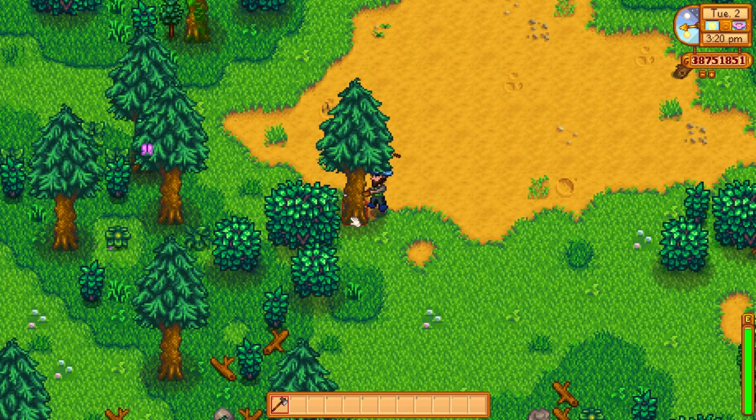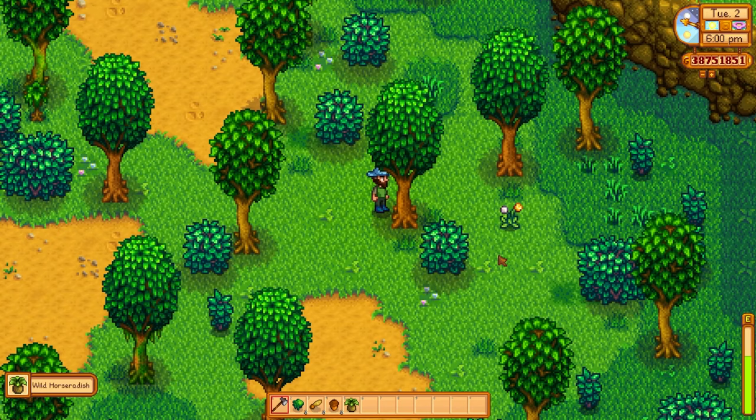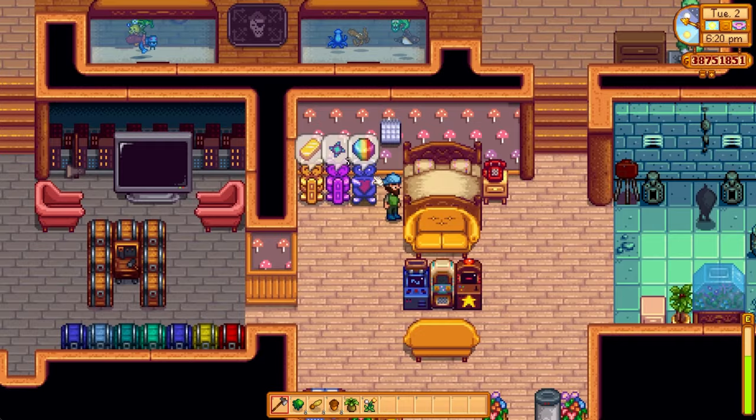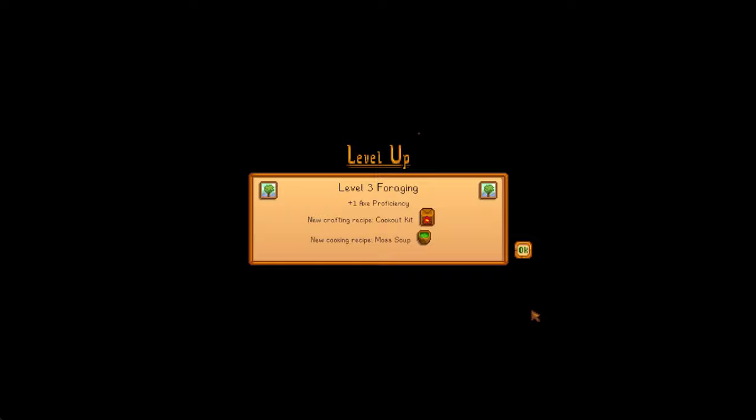Next up, we're going to talk about some of the nerfs made to foraging — specifically the survival burger. It's no longer available when you hit level 3 foraging; it's been replaced with the cookout kit. The survival burger gave 125 energy, 56 health, and a +3 to your foraging skill. It was an absolutely amazing item. It was a great way to increase foraging early, but now you only get it at level 8 foraging.